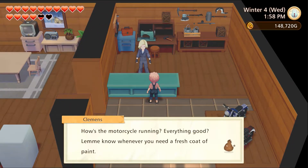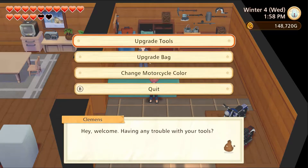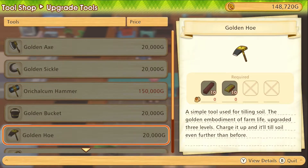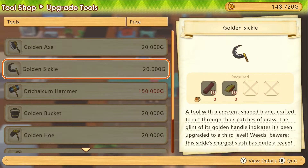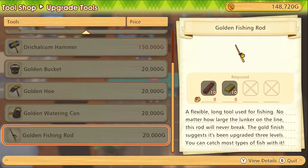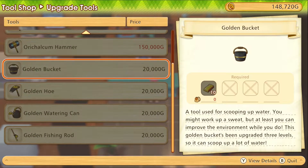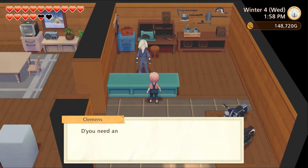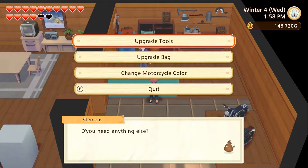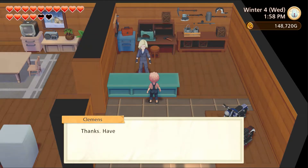There's more golden tools we could definitely make — Golden Axe would be good. But again, we're kind of waiting. And then we're on Orichalcum. I just need a bucket of gold. Just... okay, that's fine.